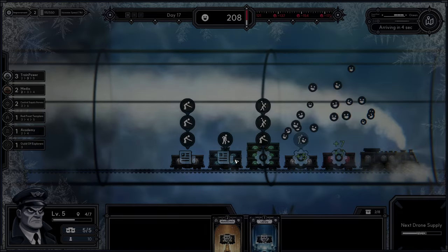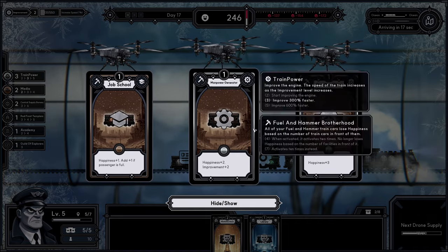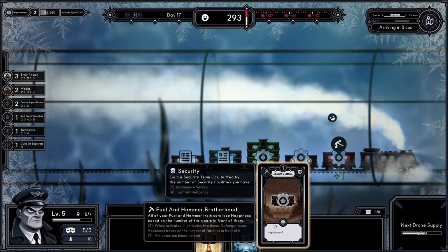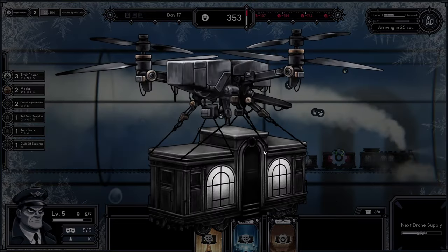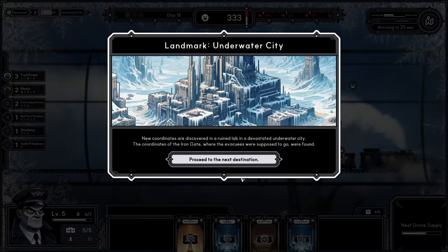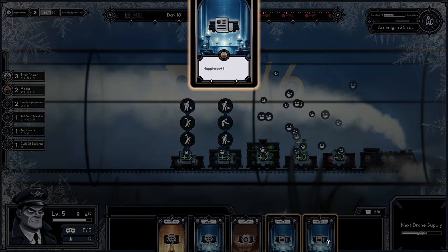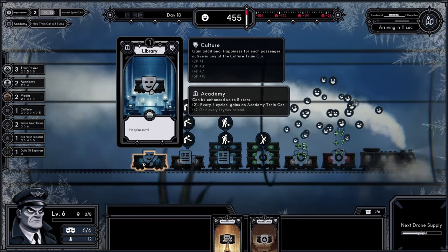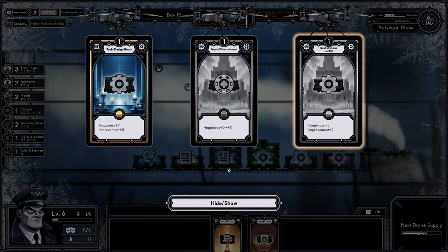Now I want the academy. I wanted it the last time I played this but sadly I died before I got access to it — this time I will not. Apparently academy and security cards work the same way: you get a new type of train car, and then just having the security, culture, or academy cards will improve the special train car somehow. I'll need that to get a level two or three printing house. Now I can get the library, and every four cycles I will get an academy train car. I don't know exactly how it works, but I'm hoping it'll be good.